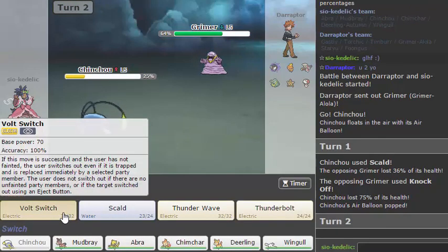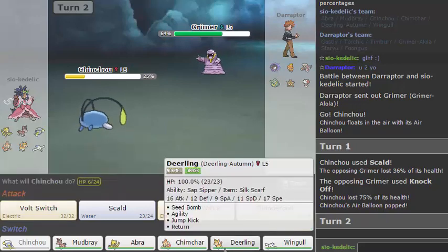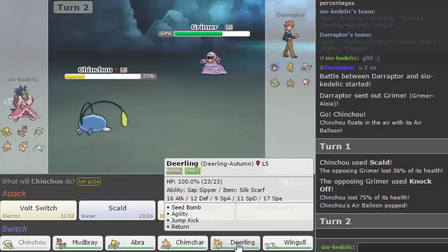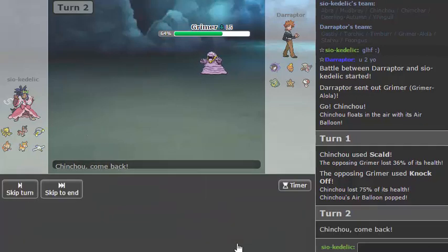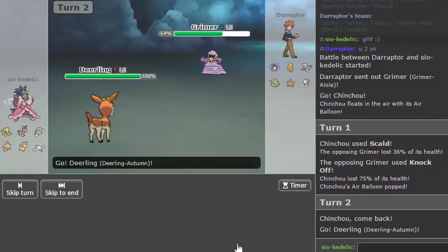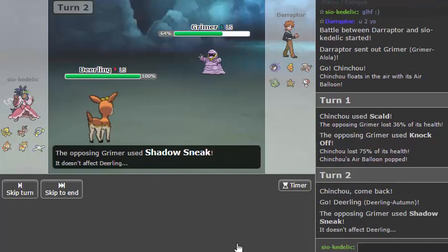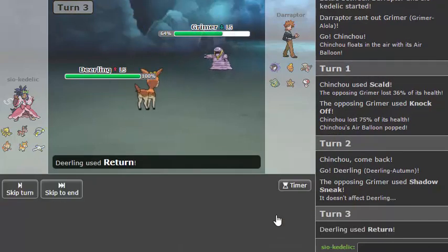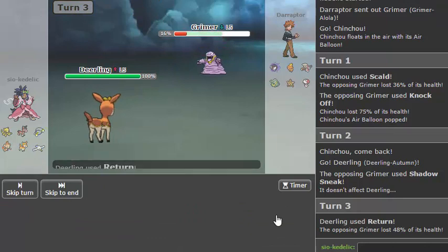I'll just Volt Switch now. I learned my lesson — this thing very well could have Shadow Sneak. Does Deerling do enough that I need to keep it around? Not really, so I can afford to do this. Let's go for the Return now because I think he'll think he can kill but he's actually bulky. Okay, good to know. So I can now go Mudbray and Heavy Slam, I think.